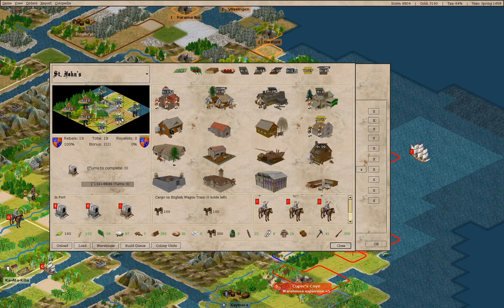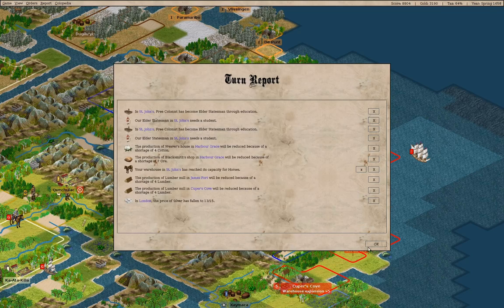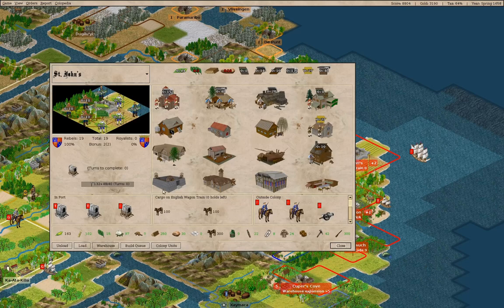We'll probably swap one of these guys to be a miner. The elder statesmen are out of there. We don't have anything doing there — let's take a look in here again. We're just chugging through lumber here, and chugging through what ore we have.